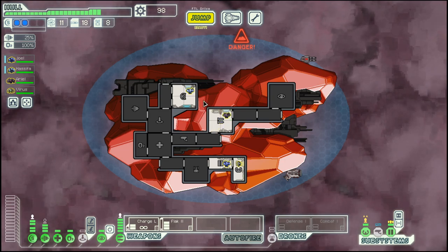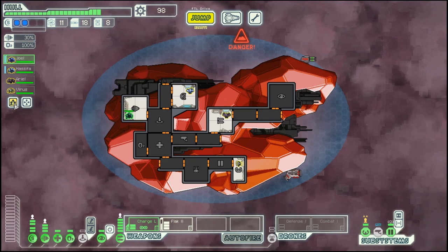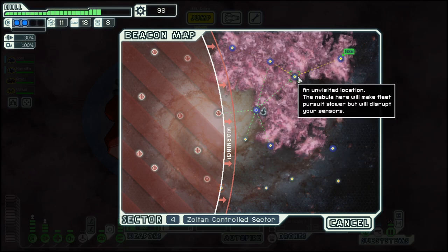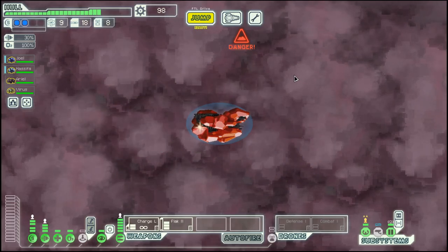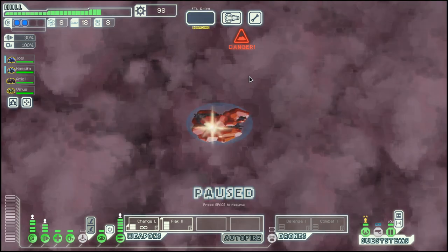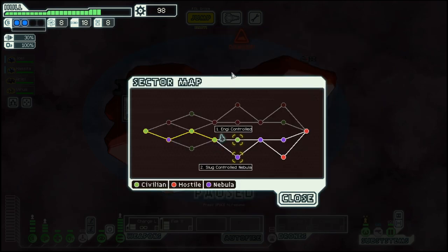Okay, we lost a crew member — these things happen, which means our boarding crew is now down to three. And then to the exit, as this is the only way. That were a few boring chumps here. But with that we are at the end of this episode, and we will move on to engine control in the next one. Until then, goodbye!